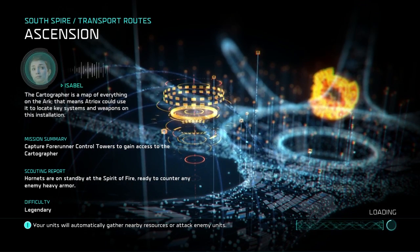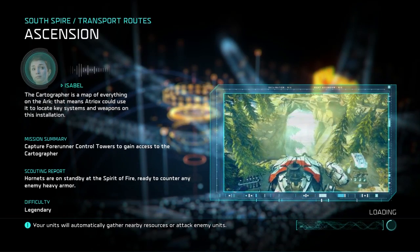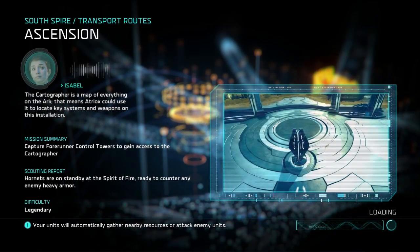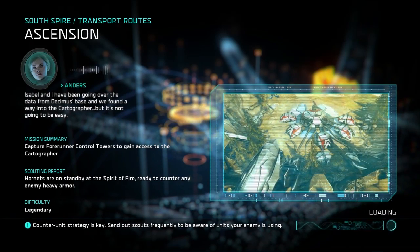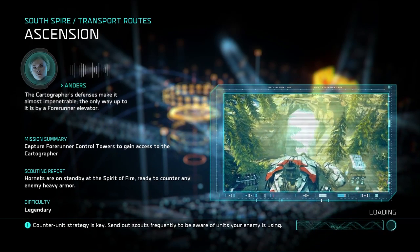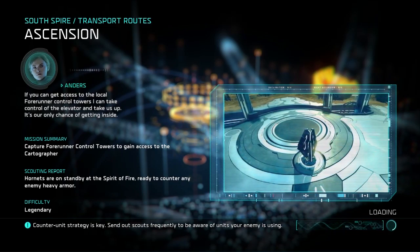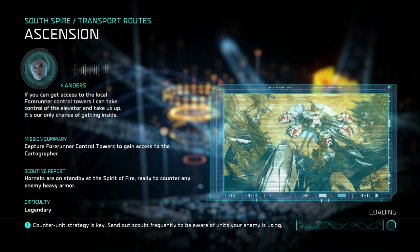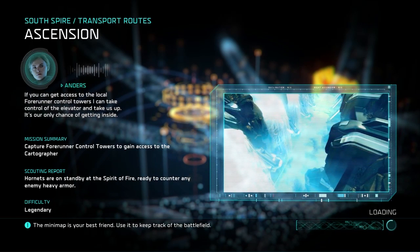The Cartographer is a map of everything on the Ark. That means Atriox could use it to locate key systems and weapons on this installation. Isabel and I have been going over the data from Desimus' base, and we found a way into the Cartographer, but it's not going to be easy. The Cartographer's defenses make it almost impenetrable. The only way up to it is by a Forerunner elevator. If you can get access to the local Forerunner control towers, I can take control of the elevator and take us up. It's our only chance of getting inside.